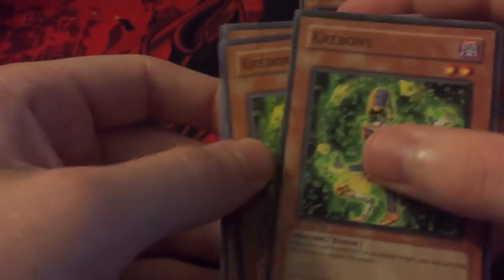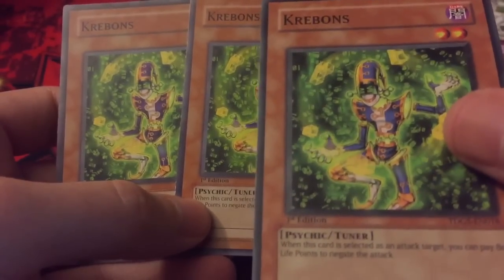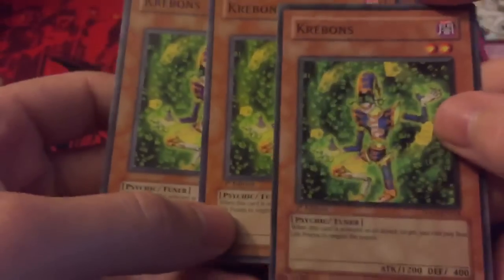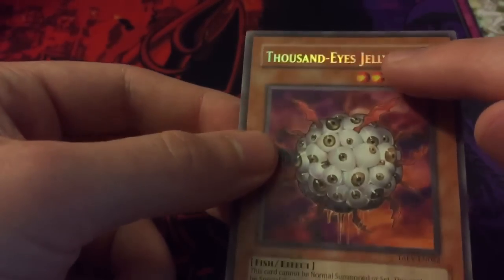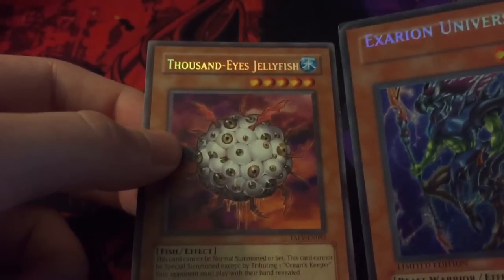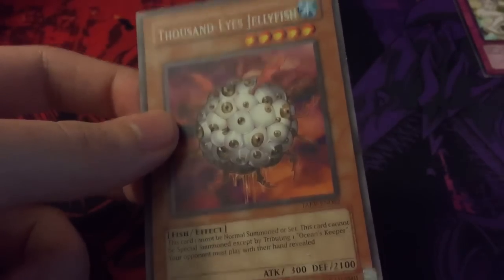Going on to offset color — this Crevice Into the Different Dimension is blue when they're supposed to be purple. The first edition one is blue while the others are purple. Both first edition and unlimited versions are purple, but this one is blue, so kind of interesting. Then we have a Thousand-Eyes Jellyfish with Secret Rare foiling on its card name text when it's supposed to only be a Rare — you can see it's got Secret Rare text even though it should just have rare text.